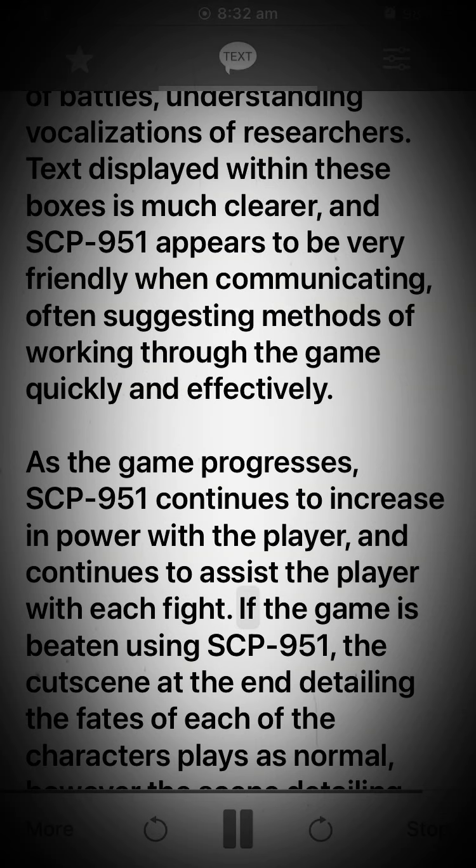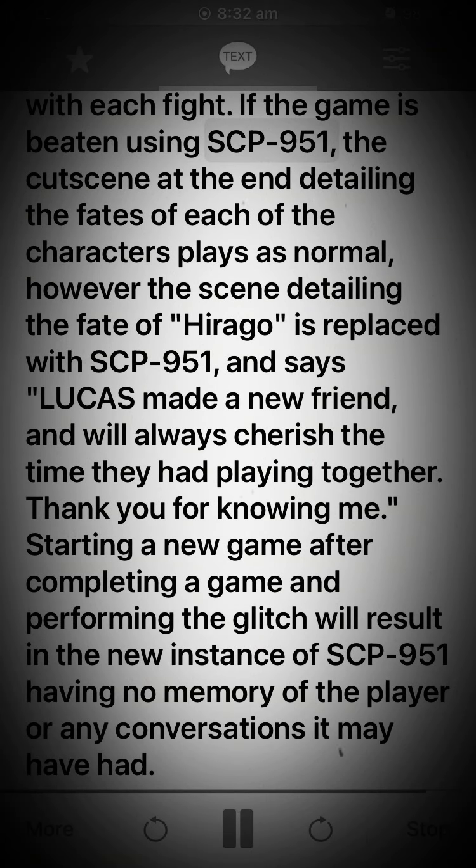As the game progresses, SCP-951 continues to increase in power with the player and continues to assist the player with each fight. If the game is beaten using SCP-951, the cutscene at the end detailing the fates of each of the characters plays as normal. However, the scene detailing the fate of Hirago is replaced with SCP-951 and reads: "Lucas made a new friend and will always cherish the time they had playing together. Thank you for knowing me." Starting a new game after completing a game and performing the glitch will result in the new instance of SCP-951 having no memory of the player or any conversations it may have had.